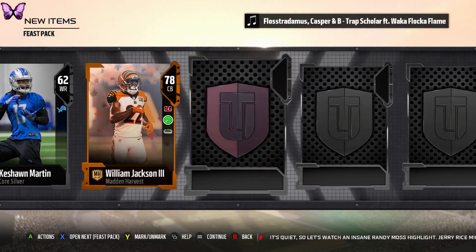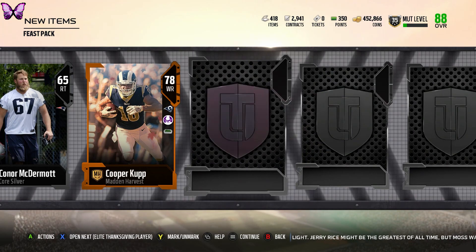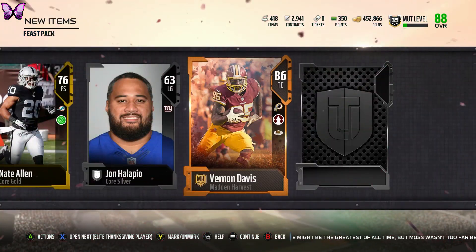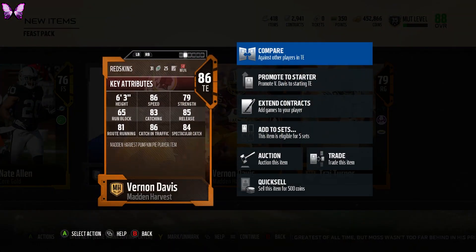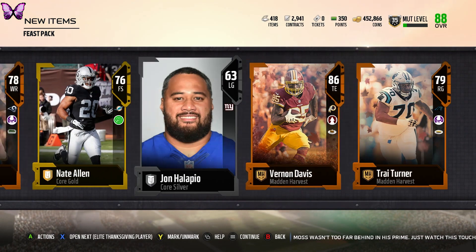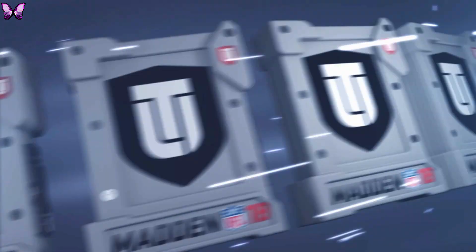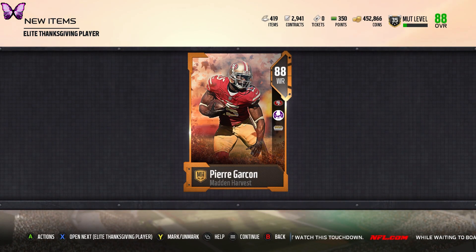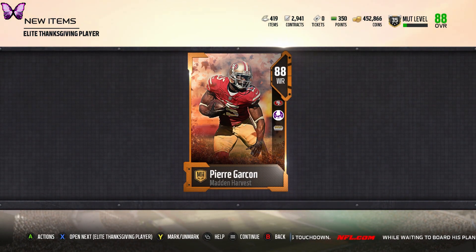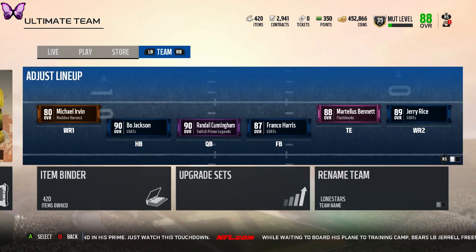Another Deion Sanders Baby Goat — if they keep giving Baby Goats I don't mind. Last feast pack: an elite 86 overall Vernon Davis! The one card I wanted. Then we open our two elite Thanksgiving guaranteed players. An 88 overall Pierre Garçon — nice pull. And the second elite is an 87 overall Jason Kelce. We stayed away from the lower 86 overall tier which is nice.